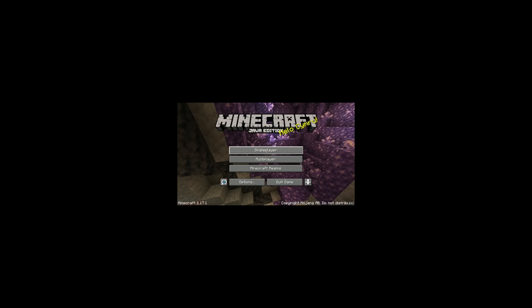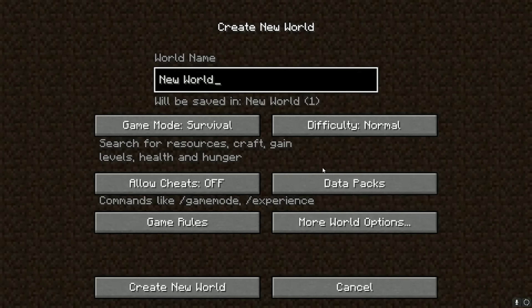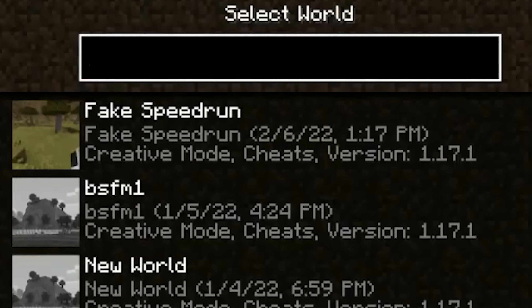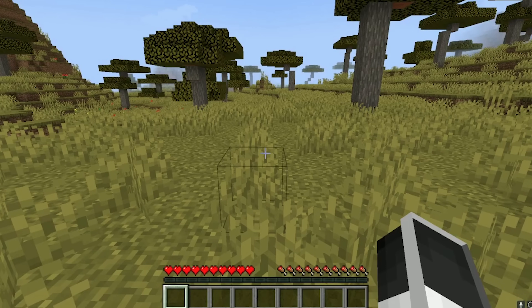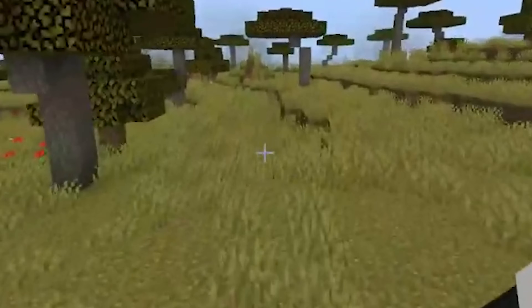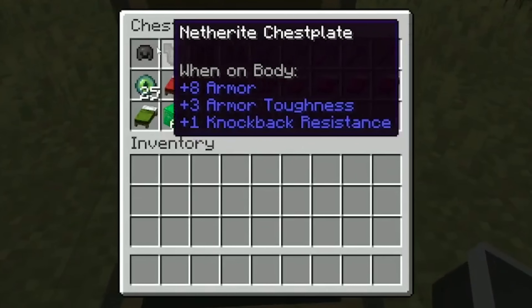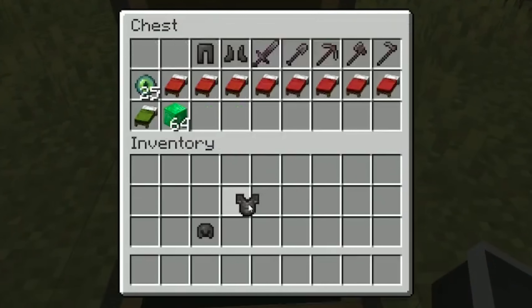This next speedrun starts, and we immediately notice something interesting. The speedrunner already has a world called 'fake Minecraft speedrun' before he loads in. He's definitely not off to a good start. When he joins the world, everything seems to be normal at first as our speedrunner starts to run around. But then he notices a random chest in the distance which, you guessed it, has some of the most overpowered loot that I've ever seen.